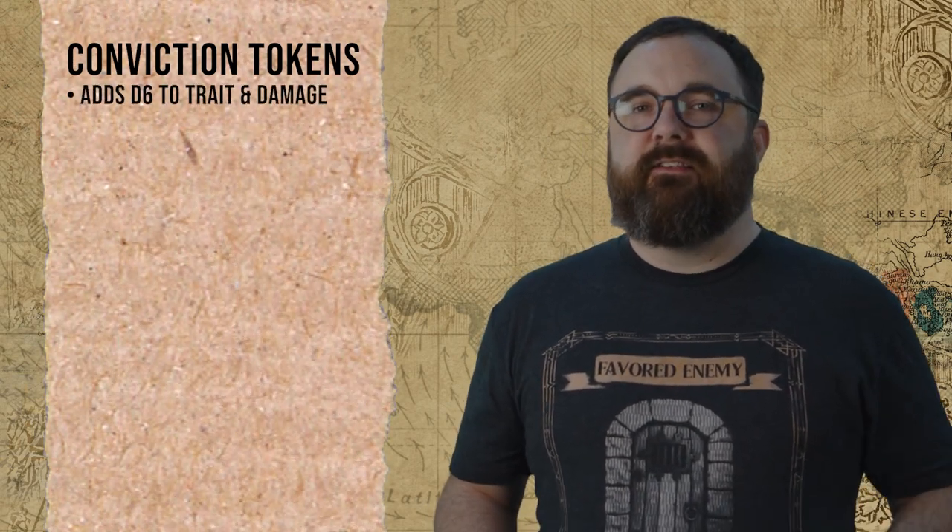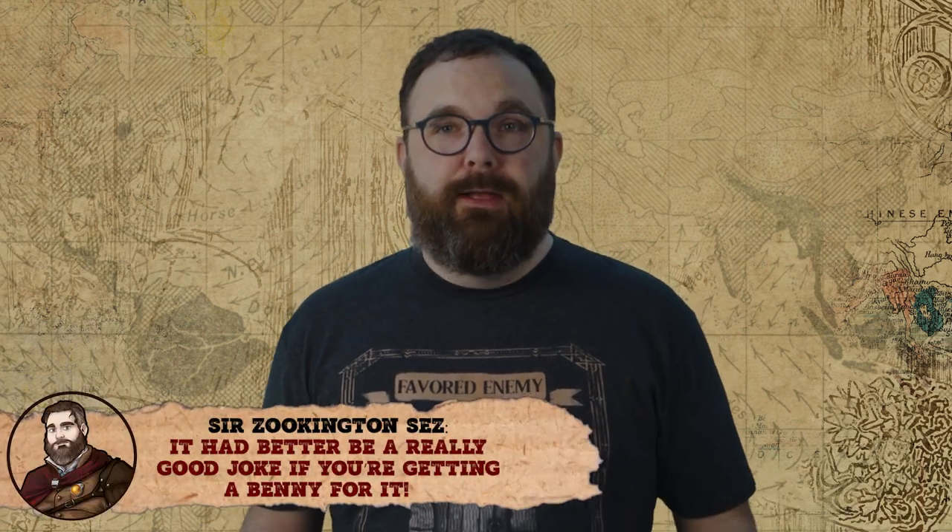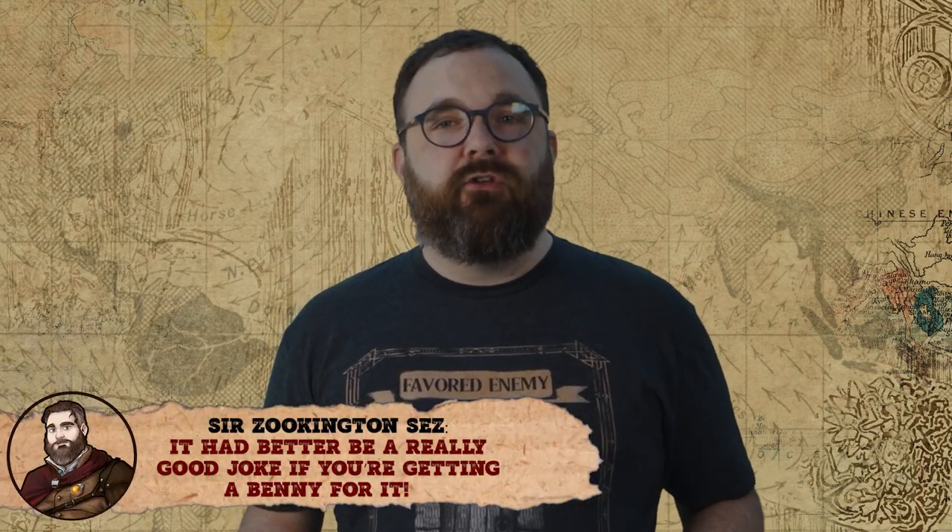Let's look at the Pathfinder-specific tweaks. They use conviction here, which is also present in other Savage Worlds titles, but is usually an optional setting rule rather than an overall edict. Players can spend this conviction to add a D6 to any trait and damage rolls until their next turn, and they can be maintained from turn to turn by spending bennies. It's a nice way of acknowledging when a player makes a tough call, ultimately rewarding roleplay beyond just telling a great joke at the table, helping players to potentially tell deeper and more impactful stories.